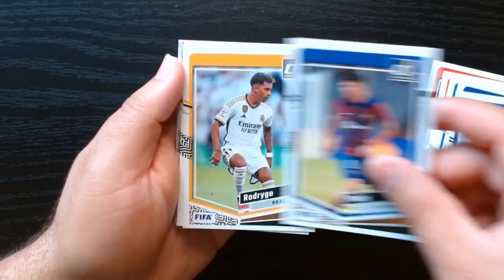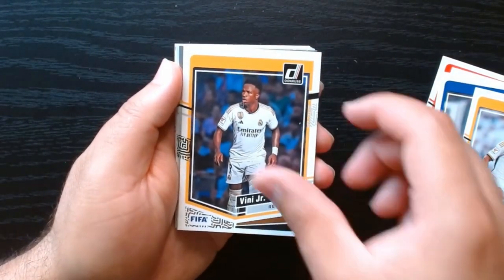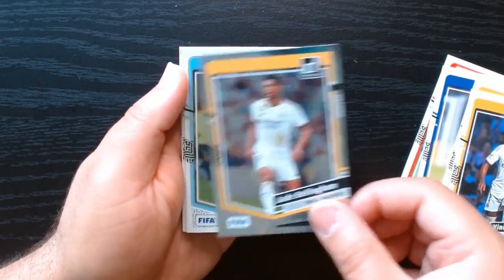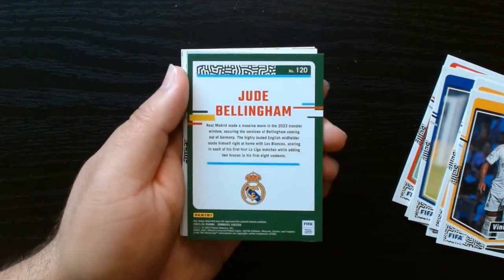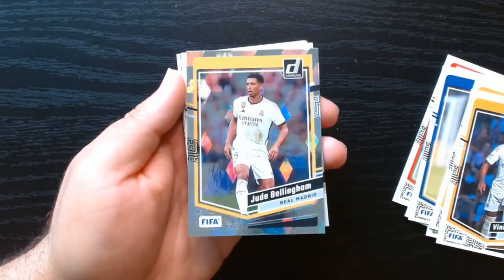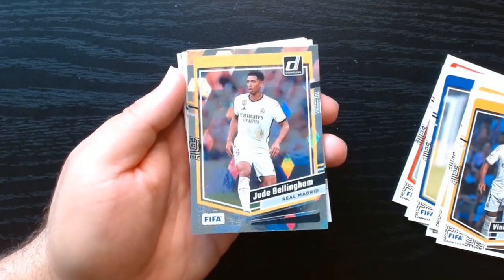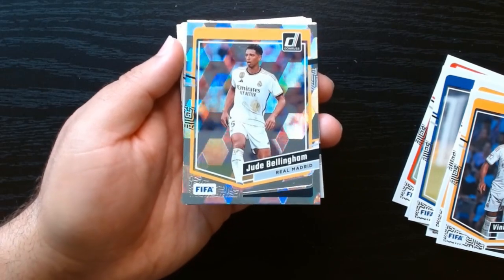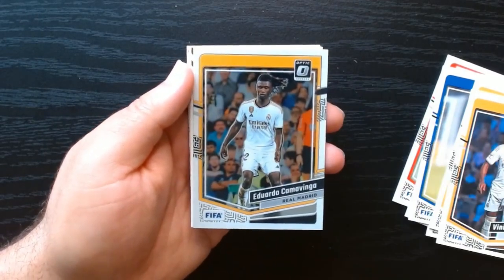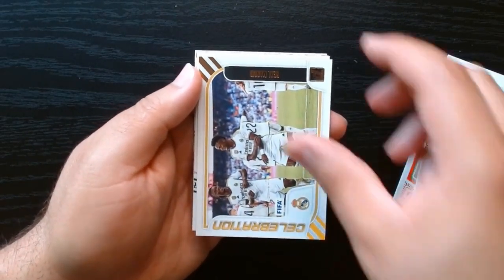Chelsea, Barcelona again — so if you're a Barcelona fan, buy these. Rodrygo Real, hey Vini Jr., nice base card. A Jude Bellingham — what is this parallel? Not numbered, but I think this is like the Cubic. It has kind of like cubes. We'll take a Bellingham parallel. Julian Araujo on the optic, Camavinga on the optic — nice.